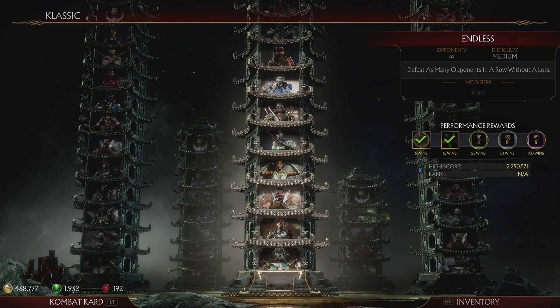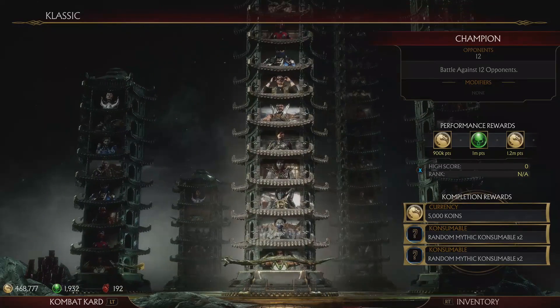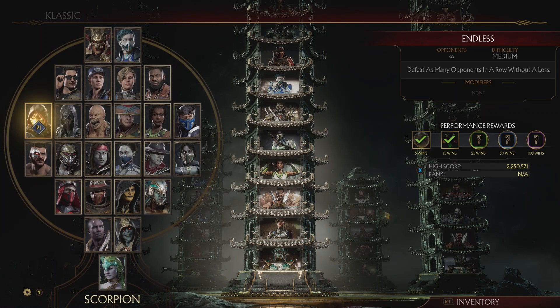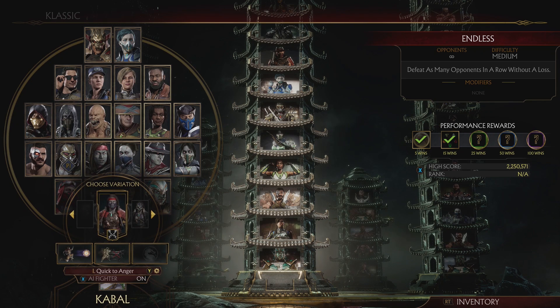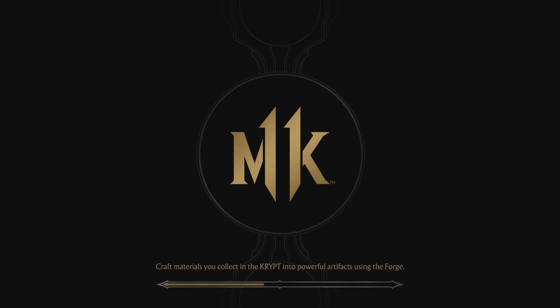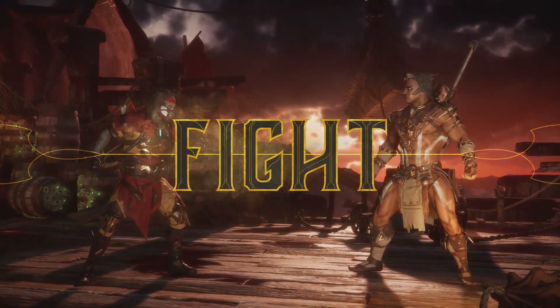In order to unlock those busts, you have to perform 50 fatalities against the specific character in the towers — whether it's Classic Towers or Towers of Time. Go into Classic Towers and find the specific character you're looking for. In my case I really want Kotal Kahn, so I go in and fight that character over and over again. I'm going to fight him with Kabal and just let the AI fight, because they're pretty much going to pull off a fatality every single time. Let the fight go and it should perform a fatality.